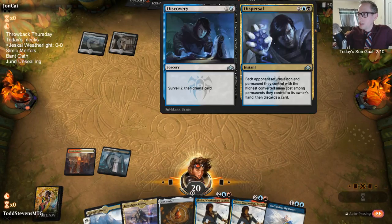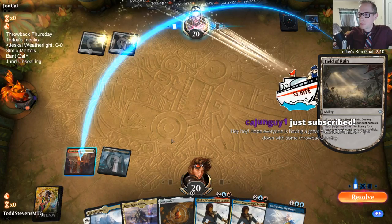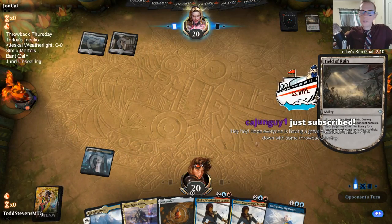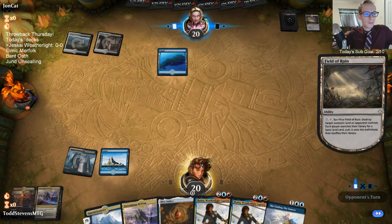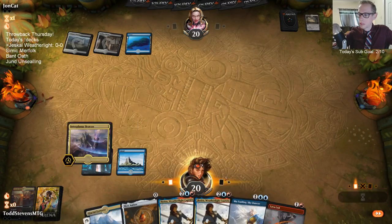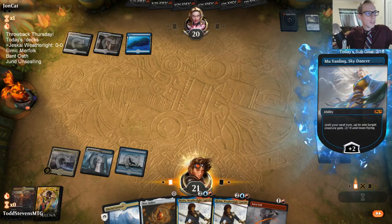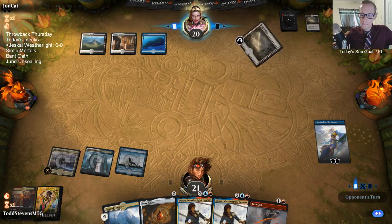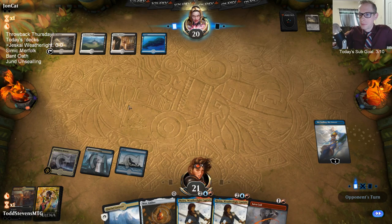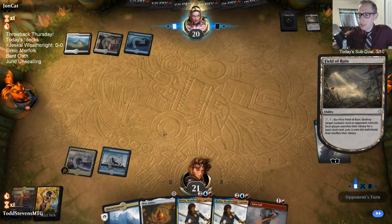It looks like we're against Esper control. Bad news is I only have the one basic land, and another Field of Ruin is a problem. My opponent also took red over blue when they had the choice, which most people wouldn't do — they'd usually take blue.